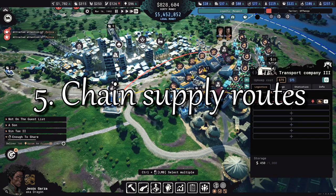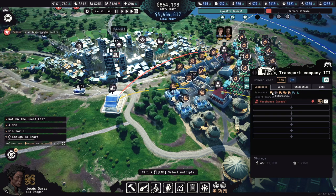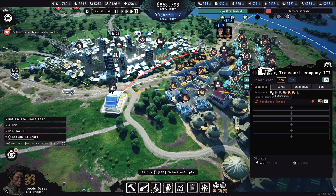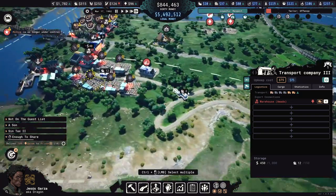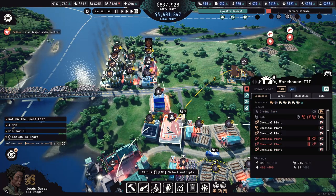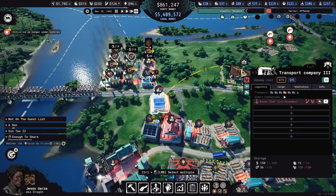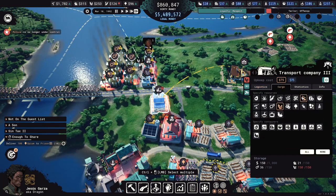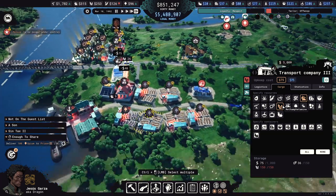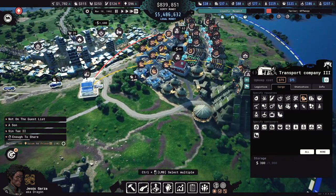You can send goods across multiple provinces using one transport company, but that ties up those trucks for a long time. It's more effective to chain multiple warehouses and transport companies. Storage space in buildings is not global — instead you have limits by type of good, so adding a new type of good has no penalties. Use the cargo tab to specify which goods are transported between local locations, and you can have specific supply chains that span multiple provinces without tying up your trucks.